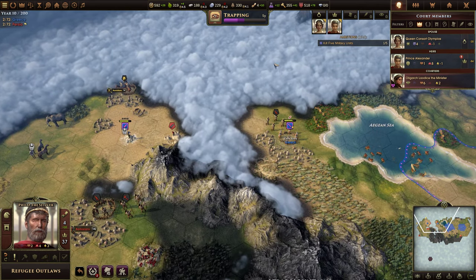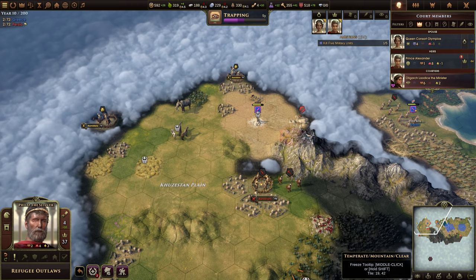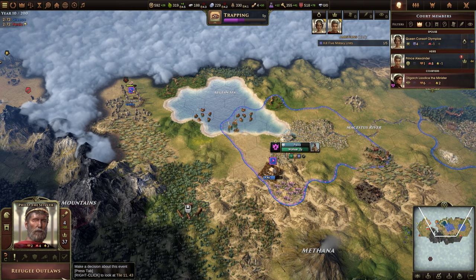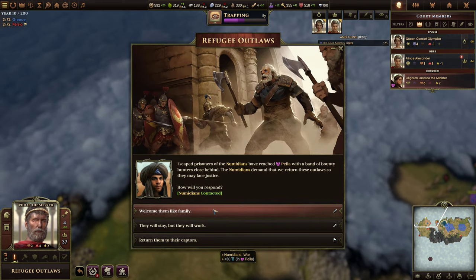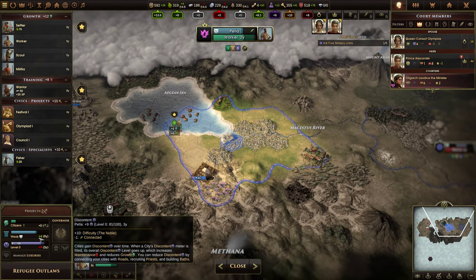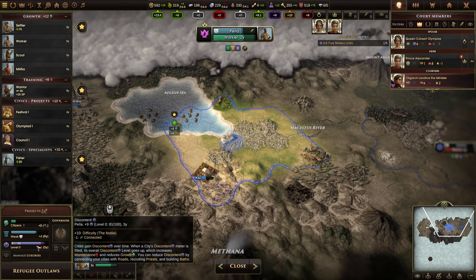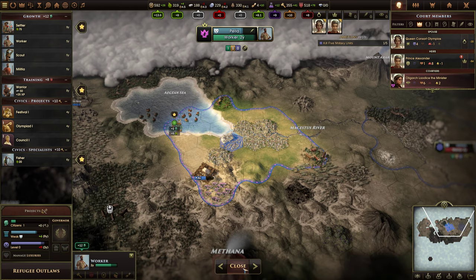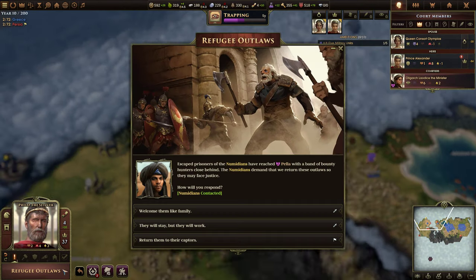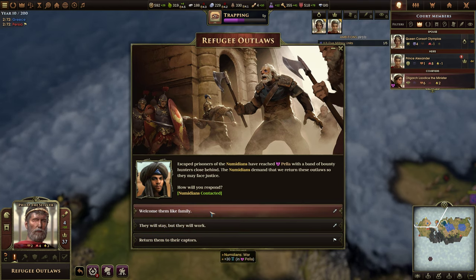We'll harvest this culture. Then we're going to actually come up this way. This is another great place to settle. We're eventually going to want to go to war with the Numidians. I'm kind of tempted to declare war. Right now, if we look at Pella, our culture is at weak — 30 culture would get us pretty much to the next level. We do need to figure out this discontent though — eventually you can build the right improvements that decrease discontent.